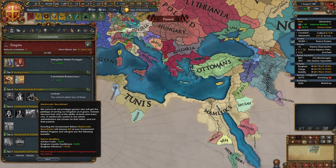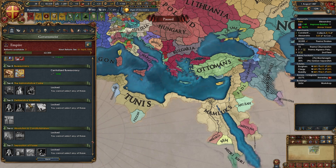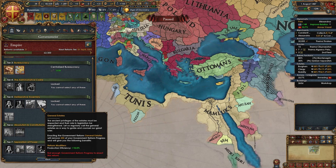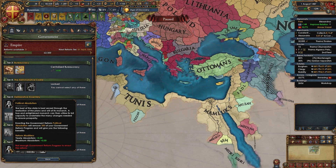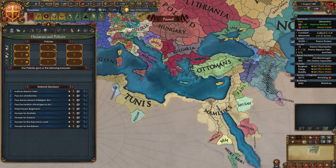For government reforms: tier 4 take Meritocratic Recruitment, tier 5 take General Estates — but swap to Royal Decree when Absolutism comes around, then swap back to General Estates if you max out over 100 absolutism. Tier 6 take L'état c'est moi, tier 7 take Political Absolutism — but if you max out over 100 absolutism, swap to Legislative Houses for plus 1 admin possible policies, giving you 4 instead of 3.